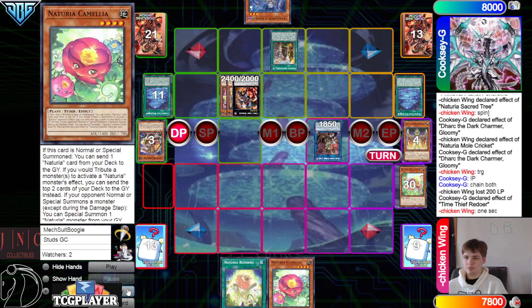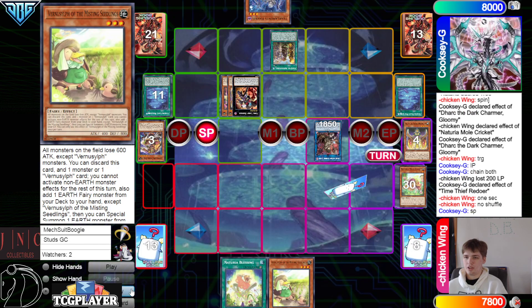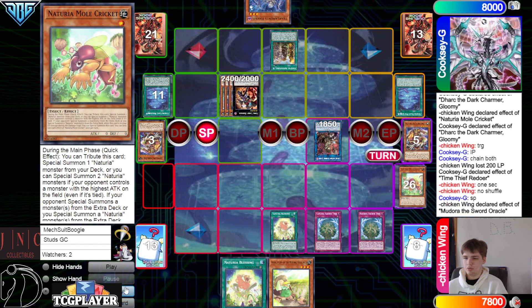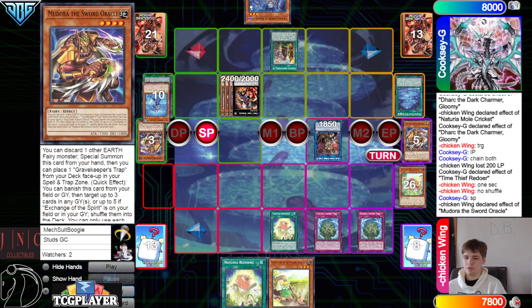Draw Camilla. Redoer effect — they said one sec, no shuffle. Draw Ducks on a Farm. Standby phase, Redoer attach Mole Cricket, and then Medora effect shuffle back Sacred Tree, Sacred Tree, Blessing. I'm surprised they didn't use one of their shufflebacks to hit the Exchange of the Spirit — because you definitely want this in their deck and not in their graveyard, just because all their cards get more value now.